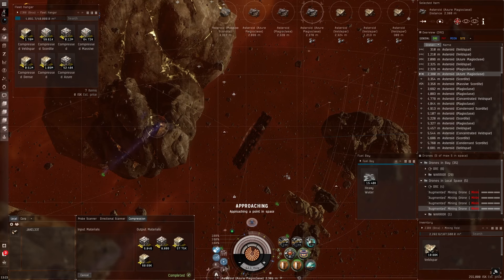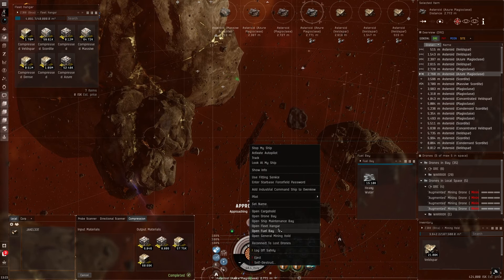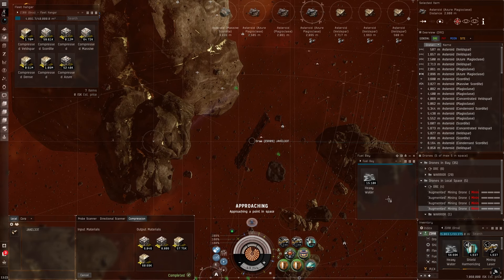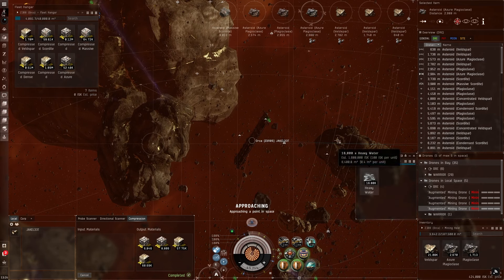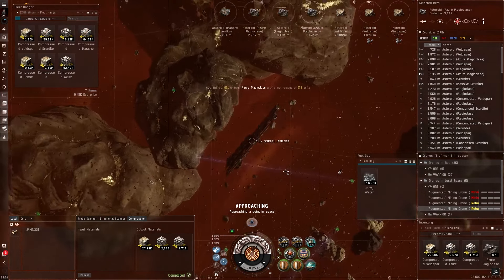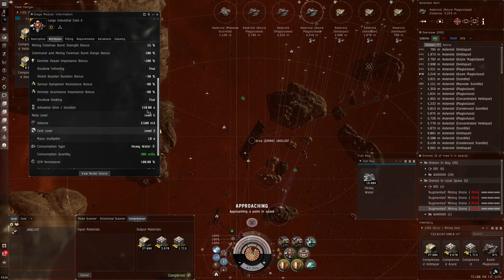I'll basically fill up the entire Orca and then show you what the value is. You can carry quite a bit of heavy water too, so that's not really a big issue — you might get close to running low, but I carry extra in my cargo hold beyond what's in the fuel bay, usually around 70 units extra, and I'll just feed the fuel bay from the cargo hold when it gets low. Make sure you have plenty of heavy water because that's the bread and butter. Without sieging, your drones only do about 190 m³ per minute, which is really slow. If you hit an invisible rock you just wait for the other cycle and reset.